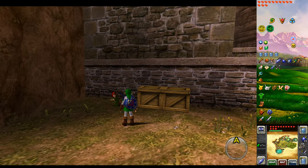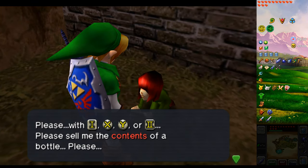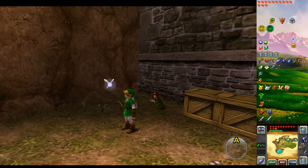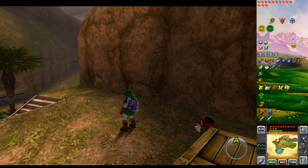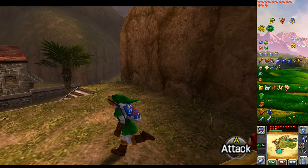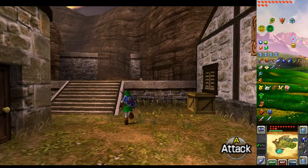I haven't really explained the beggar, have I? Well, I don't know if you can actually call him a beggar, because basically you can sell him stuff. I forget the exact prices because I've not done it for a long time, but you can sell him basically stuff you can put in a bottle. I think you can sell him fairies, I don't know if you can sell him bugs. Blue fire, which is something we've not encountered yet — I think that's what he pays most for. But basically it's just another way of getting rupees if you want.